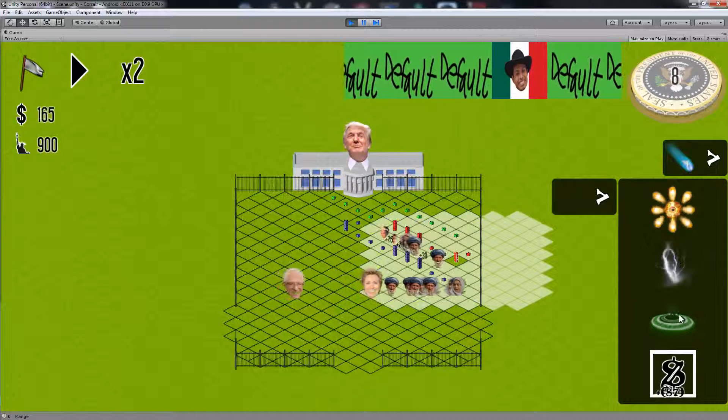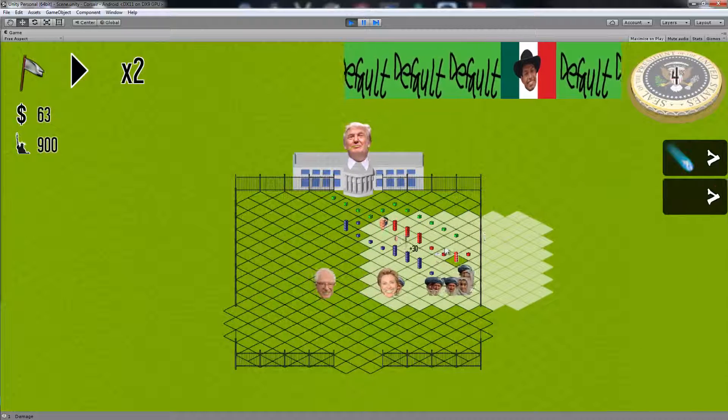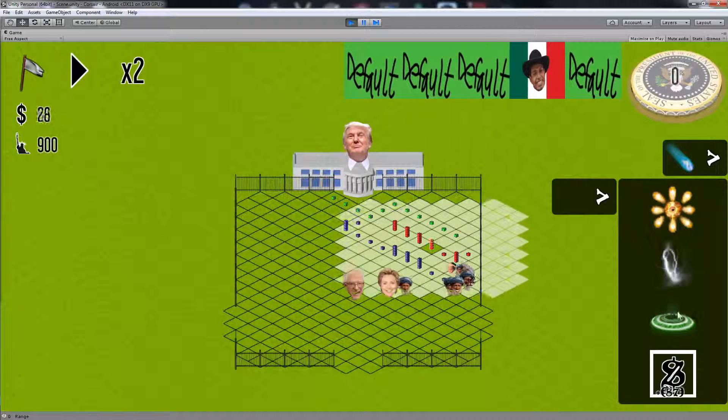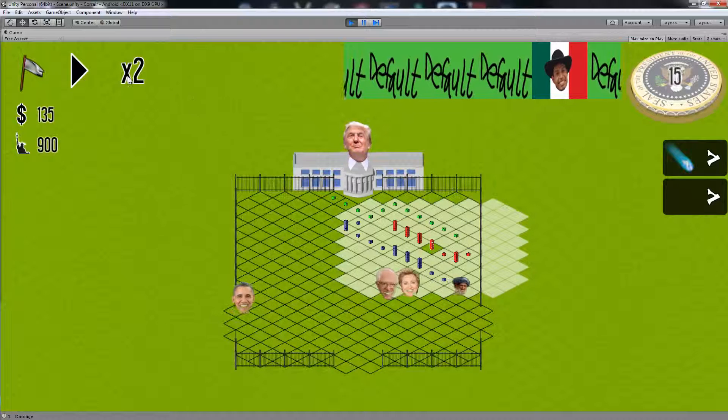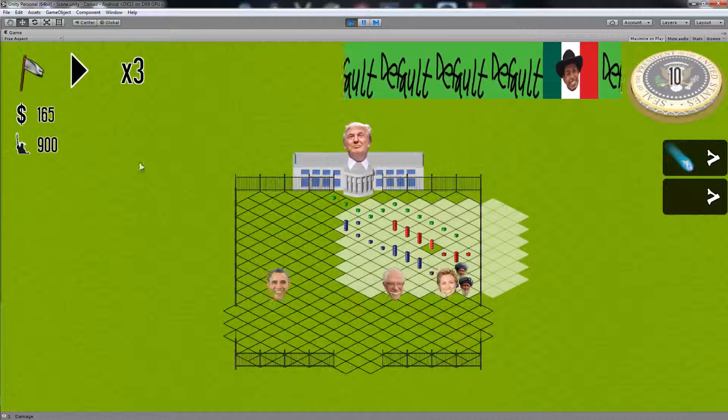The White House that Trump is on and the fence around the playing field are actually 3D models we made in Blender and exported those images. That turned out to be the easiest way for us to make art. It's still something that we're struggling with, but oh well.